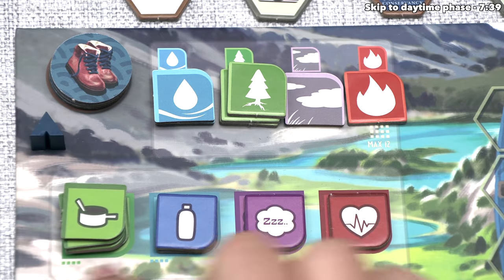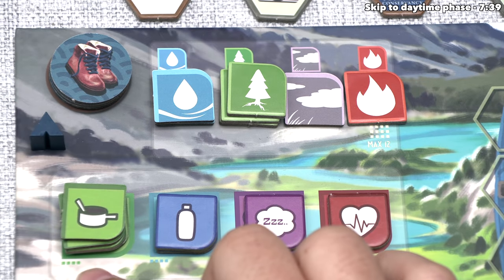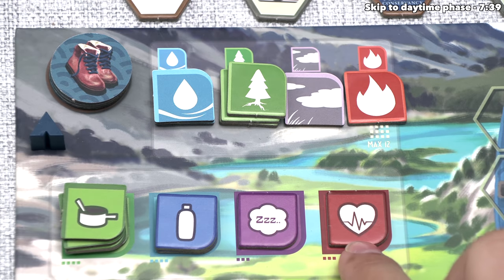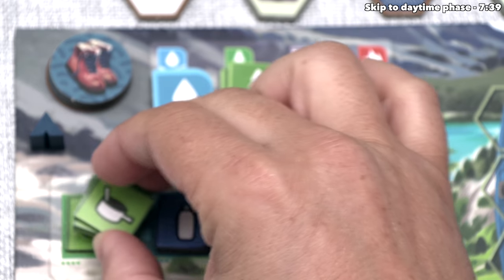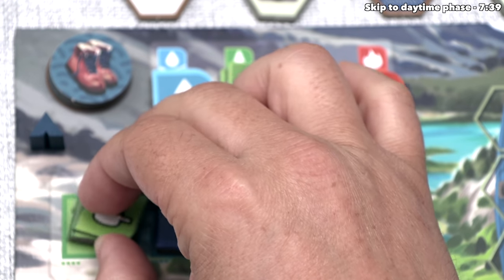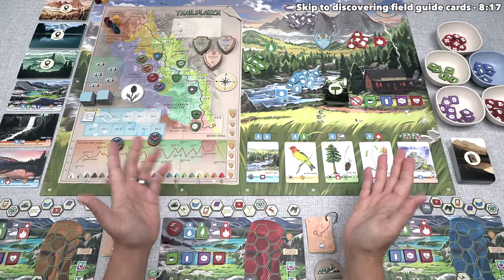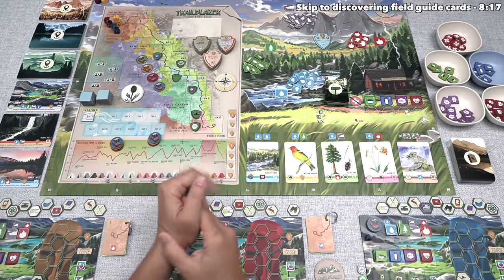Personal resources are placed down over here, and we do have a limit of those as well, listed by these dots down below. You cannot have more than four food or four water. You also can't have more than three rest or three conditioning tokens. So they are at their maximum of food, and at this point we've all played a trail card, so the sunrise phase of the first day is over.